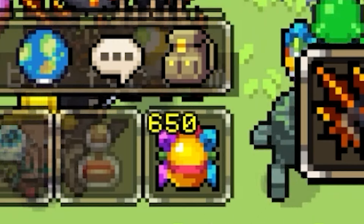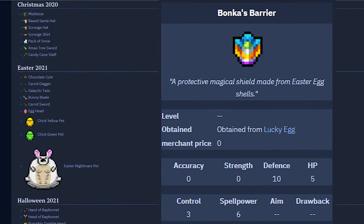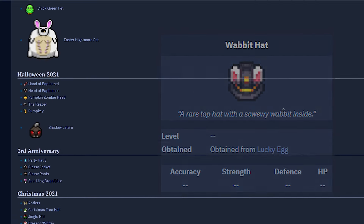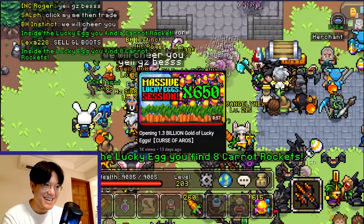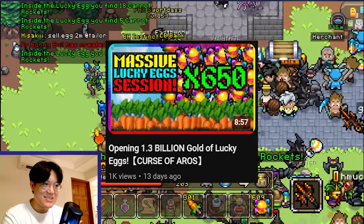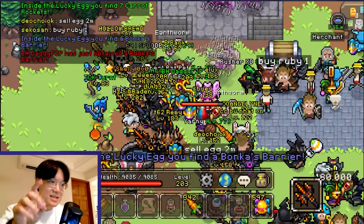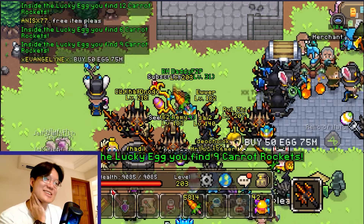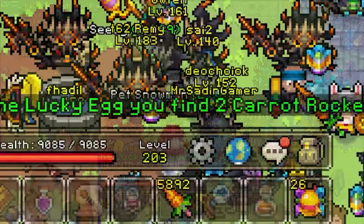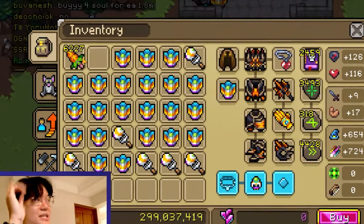For the final tip: sell all of your event loot boxes as early as possible. This game releases seasonal events with loot boxes, equipment, and cosmetics. It is always smarter to sell the event loot boxes early and use that money to directly buy the event equipment you want. I opened over a billion gold worth of boxes in another video, and it demonstrated clearly that opening boxes is a waste — selling them would have returned more than 10 times the cost. The drop rates in this game are very cruel.